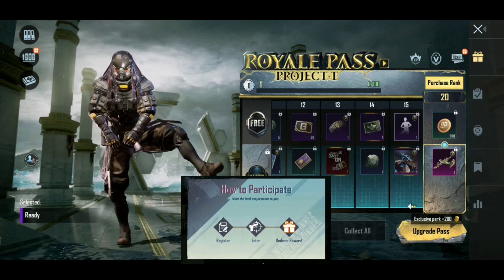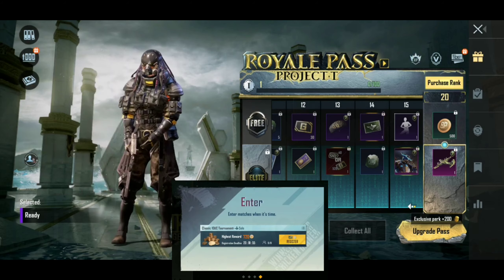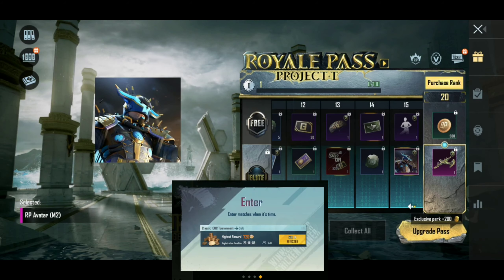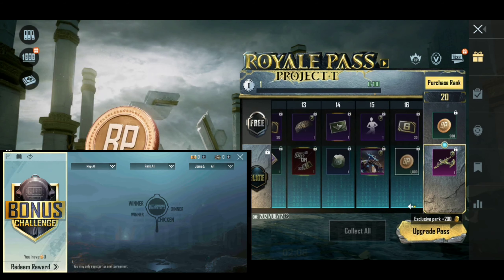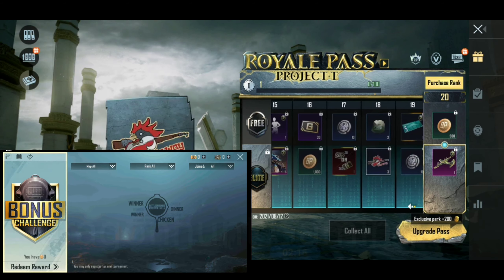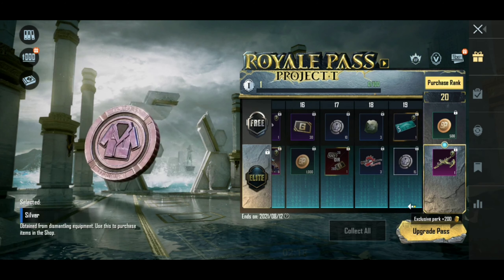You can also see that the bonus challenge has already come, and that will be the next month with the new Royal Pass. You can get the points for free, and you can collect the points from UC.